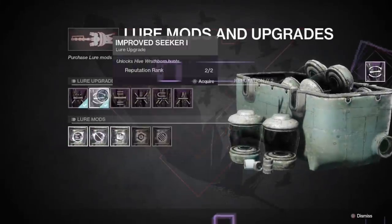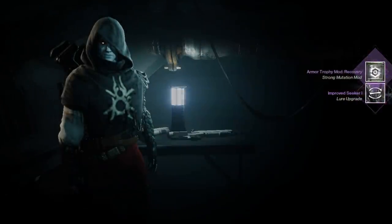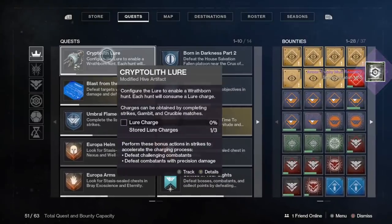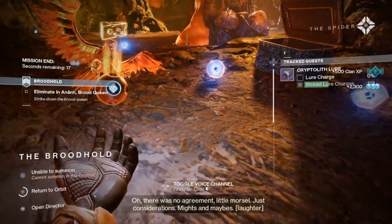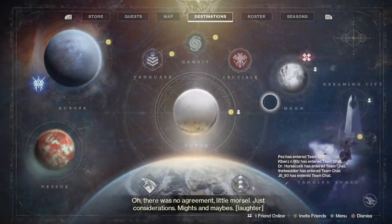You must be rank 2, so turn in recon data at the Crow from Wrathborn Hunts to get there. You must have strong and weak weapon mutation mods. You must have a weapon reward for the first lure slot — this seems somewhat randomized, so complete hunts until you get one. Lastly, have an active lure charge from doing playlist activities.